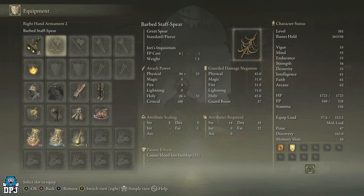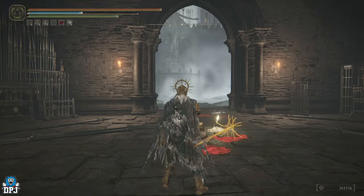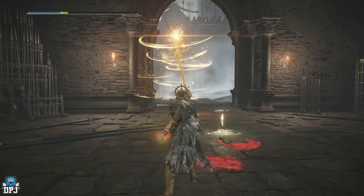The boss weapon is a barb staff spear that causes blood and loss buildup. It scales with strength, dexterity and faith, with requirements of 14 strength, 18 dex and 22 faith. Its unique skill is called Jury's Inquisition, where you basically spam out sonic booms all over the place.